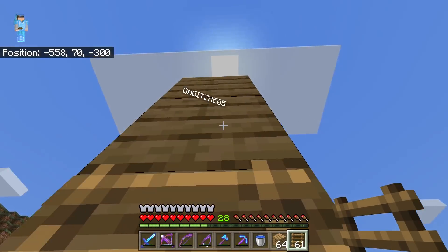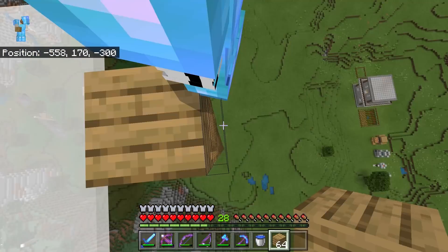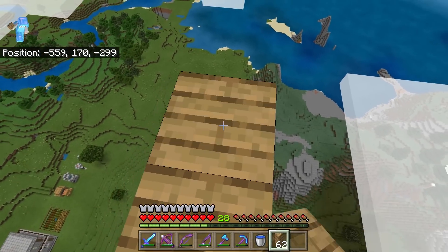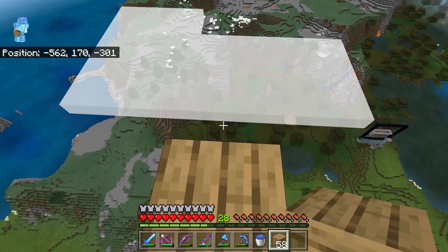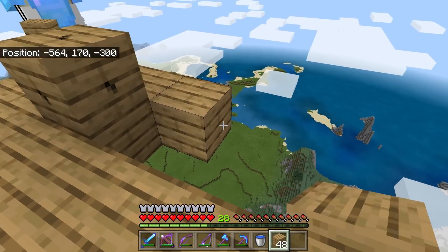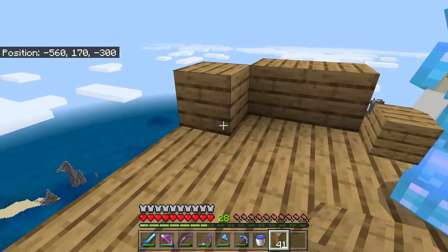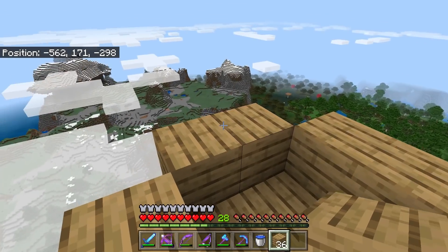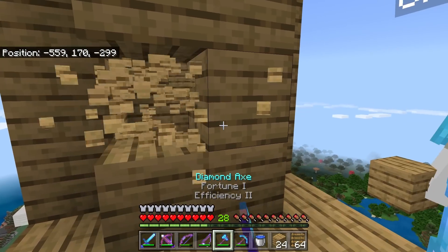Build up a hundred blocks and I'll help you place the ladders. This is so much easier when you have more than one person. Now that we've put up a hundred blocks, we're going to place two blocks this way and one block this way. Then we're going to build out six blocks — one, two, three, four, five, six — and make a little platform. This will be our waiting area. Now we're going to place a little two-by-two tube and build each of these sides up 30 blocks high.